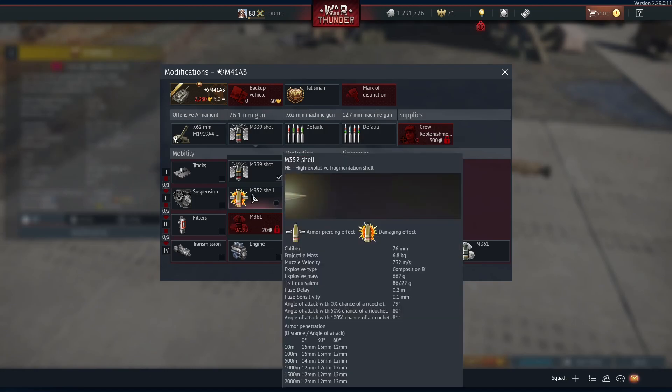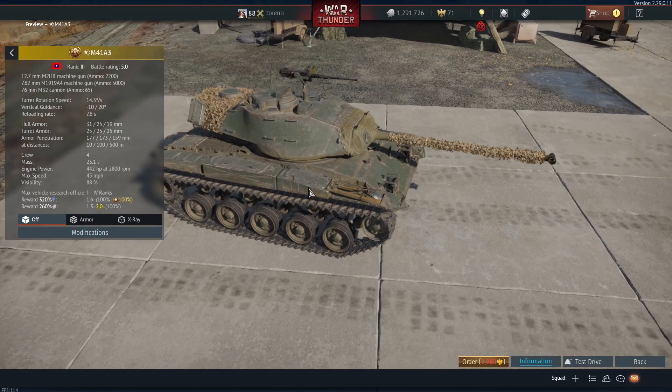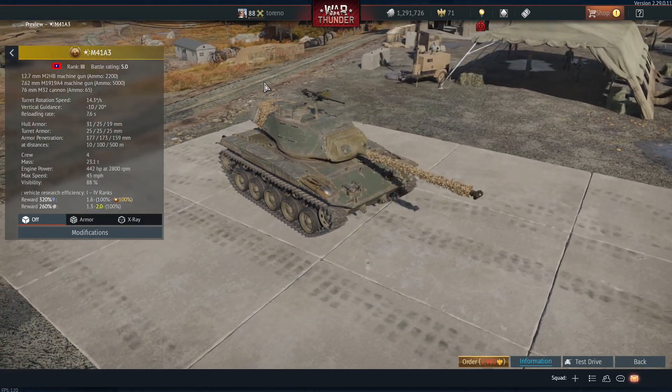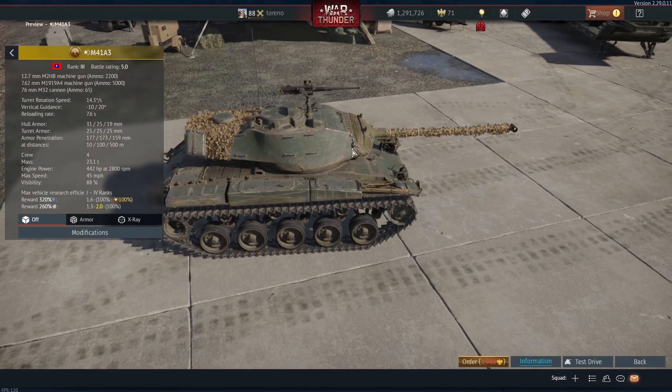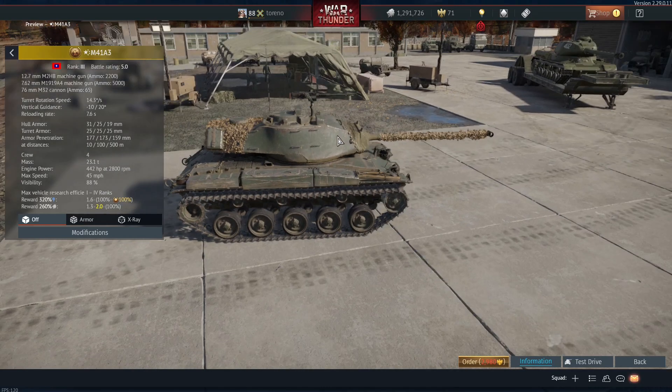So you've got your smoke shell, you've got your HE shell, and for your main anti-armor weapon you've got this APBC shell with 159mm penetration at 500m. Basically, this has all of the upsides of the original tank, but because it hasn't got access to the original ammunition, it is a lot lower in battle rating — the A1 version being a 6.0 tank, and this being a 5.0 tank.